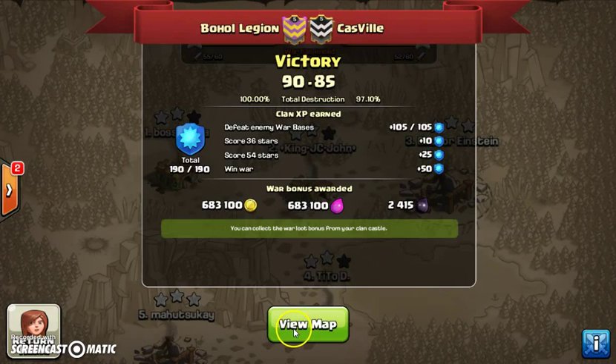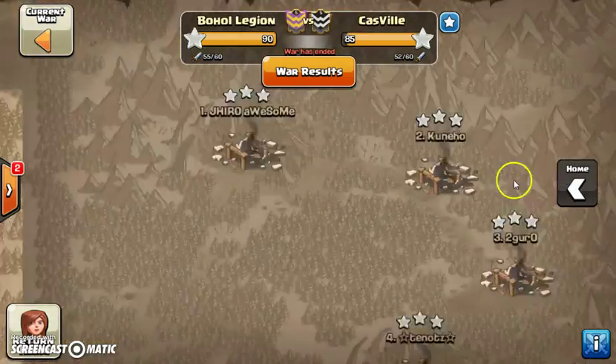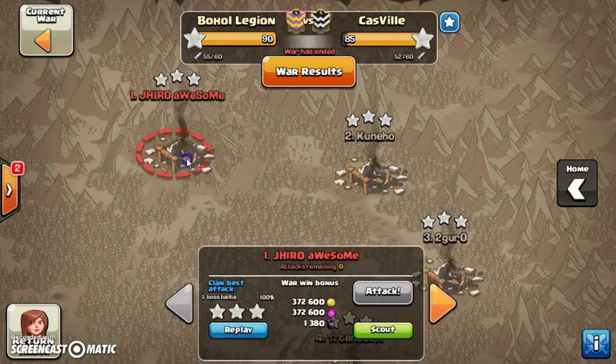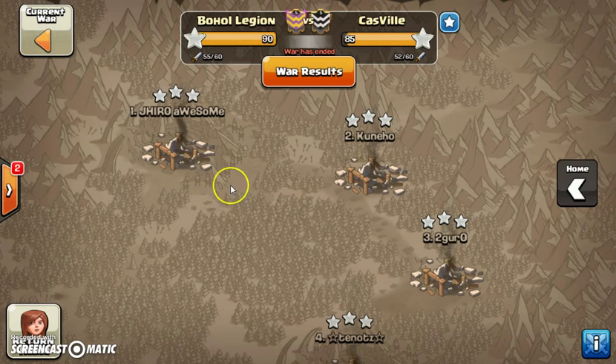What is up YouTube, Dr. E from Bahawaldegin. Here we are on our latest war highlight against Cassville. Everyone's doing amazing, giving their best attacks, and we managed to get another full wipe on the enemy base. We have highlights on the lower TH — a TH5 attacking a newly made TH7, and it was not rushed. It was a really amazing attack, so let's start.